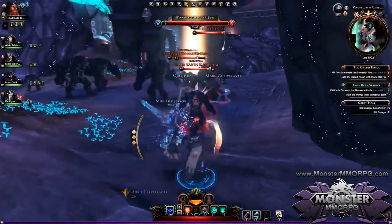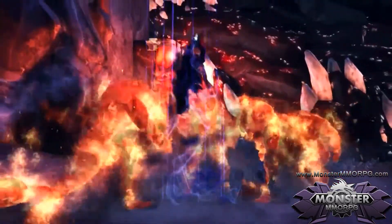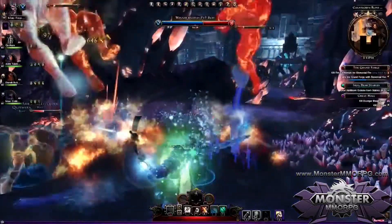Every task completed during this timed phase is worth crucial points. The faction with the highest point score at the end of Phase 1 gains a significant advantage — a resilience buff in Phase 2.